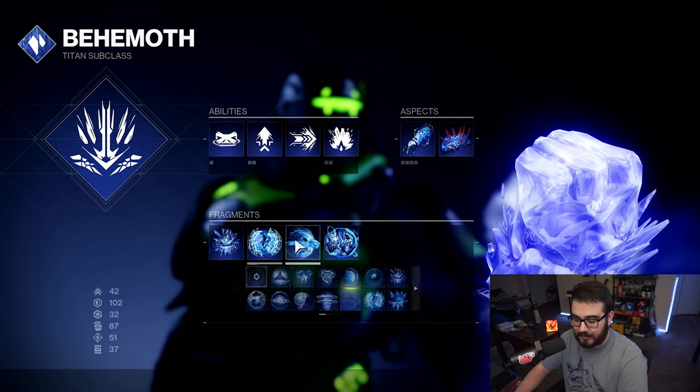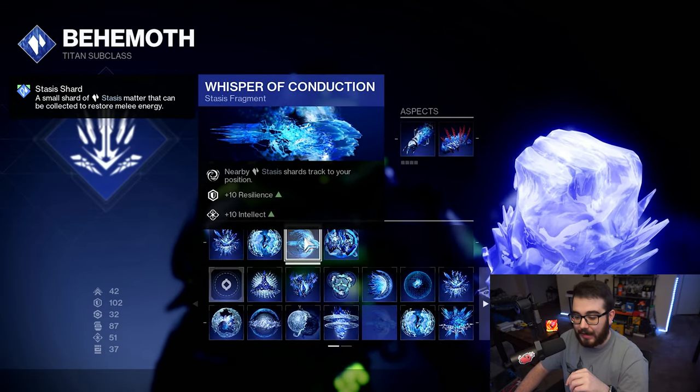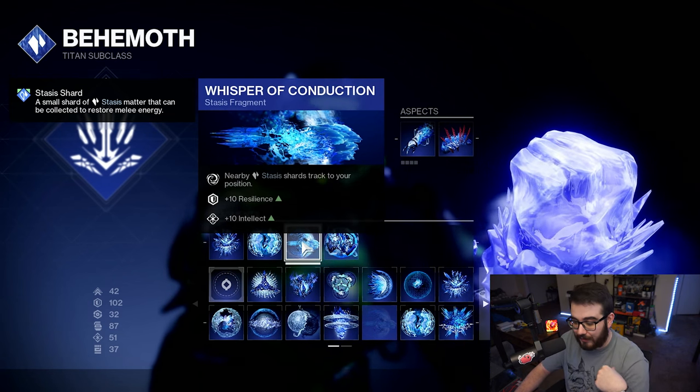Next, Whisper of Conduction — nearby Stasis Crystals track to your position, and it gives you a plus 10 to Resilience and Intellect. So we're getting plus 20 Resilience right off the bat, which is great. And if you're not near the crystal, it'll automatically come to you.